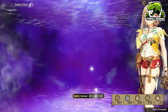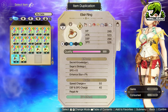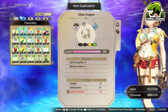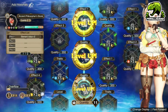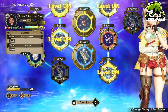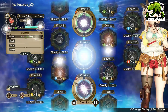Much like Atelier Ryza 1, the hard cap for gems is 9,999,999. Once you end up getting down to your last Cross Cartridge or your last Ether Engine, just go ahead and duplicate a whole bunch more of them, then keep repeating the process over and over until you have as many gems as you want. It does only take about 5 minutes to go from pretty much no gems to being completely maxed out — or about 3 minutes if you're going as quickly as possible.